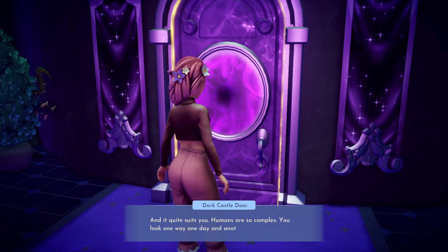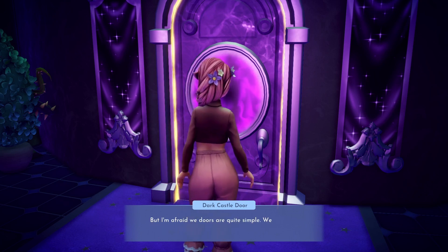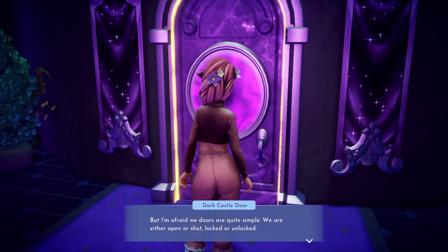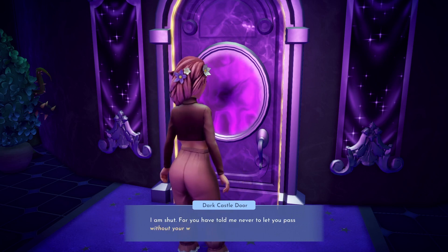You can ask the door a few questions, but as soon as you request that it lets you through it declines — it does not recognize you without your wings and crown. For this part of the quest, you will need to dress as the Forgotten with their wings and crown.